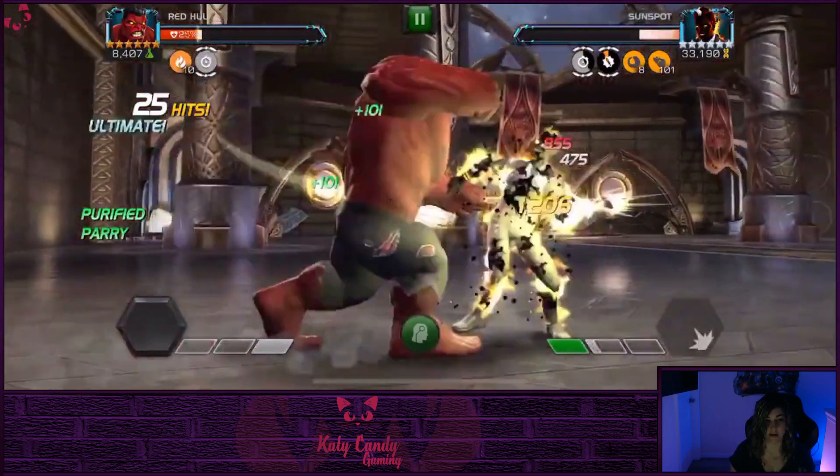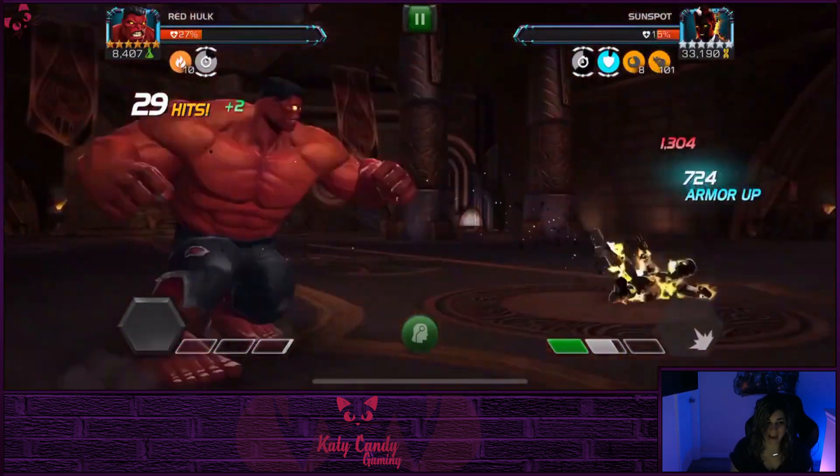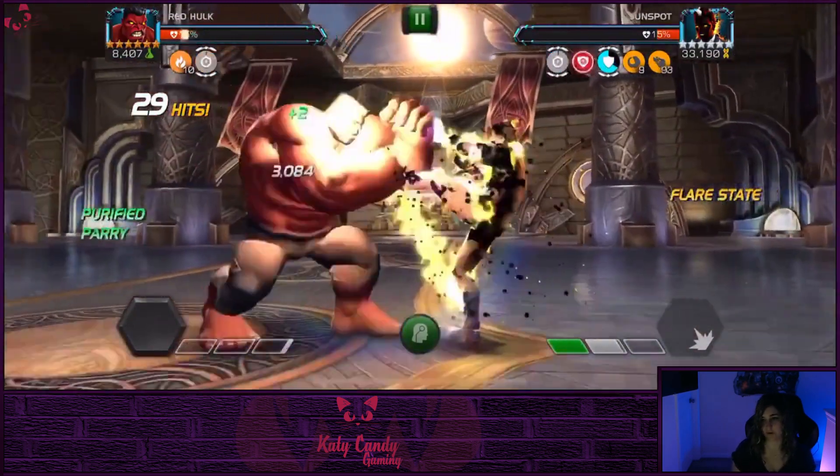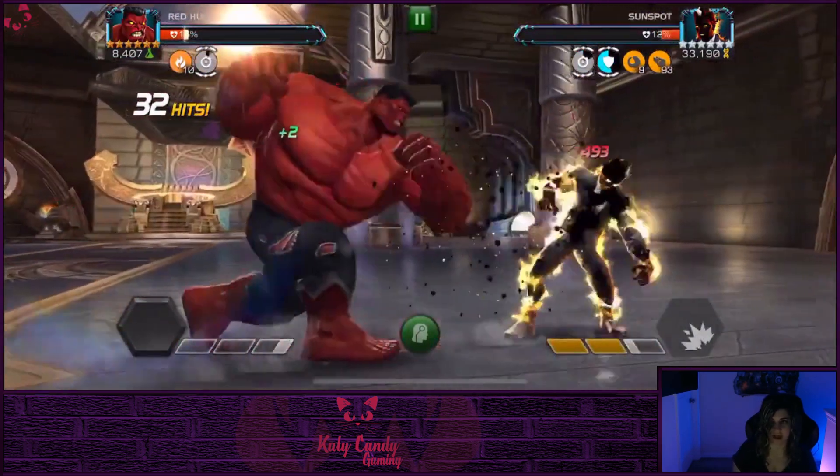Sunspot is incinerate immune, so there's no need to drop the special three and convert all those heat charges into incinerate. You can drop your special two and regenerate if you are losing some health, so you can definitely do that.